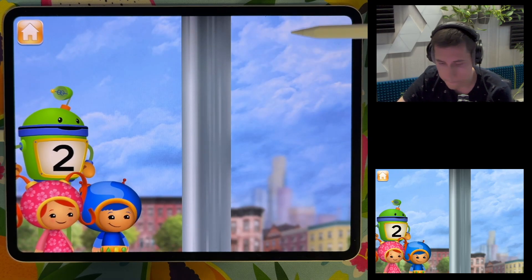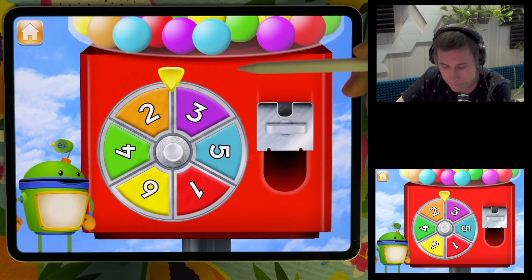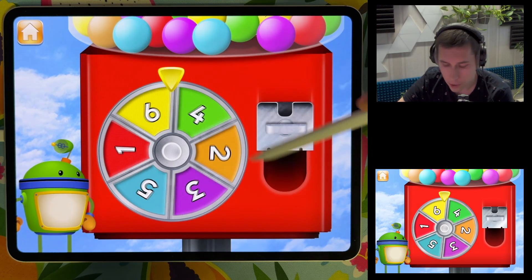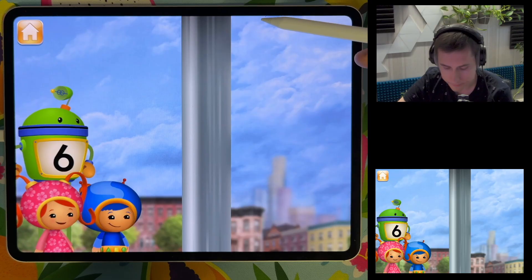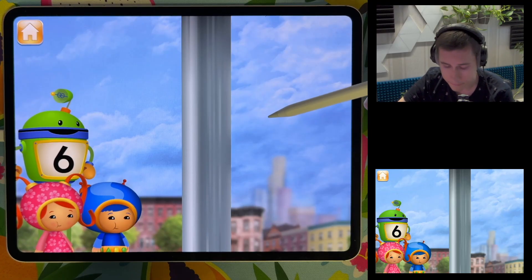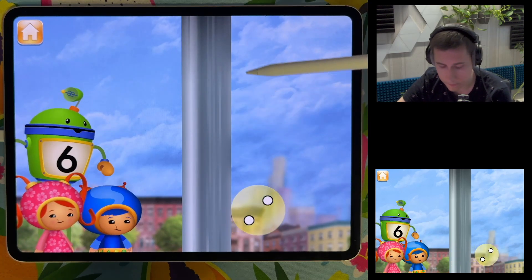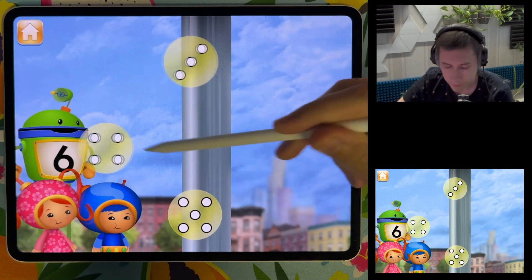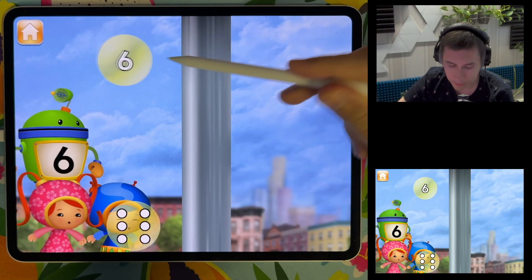Let's play again to pop more bubbles! Spin the spinner to give us gumballs — six! The spinner landed on six. Counting: six, six, six, two, three, four, six, six, six, six.